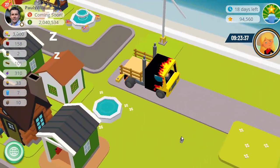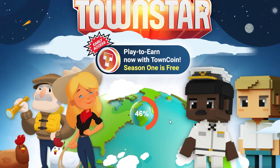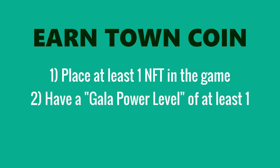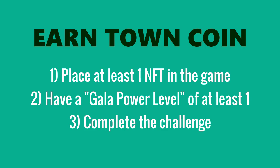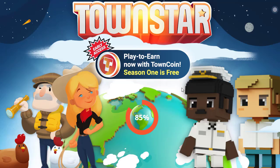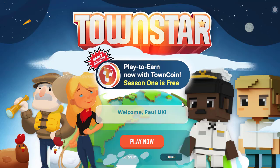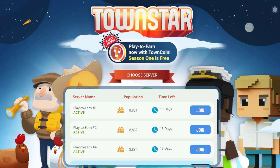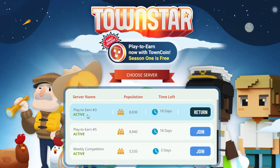I'm going to show you that once the game is loaded, within 60 seconds I can complete the daily challenge. In the play-to-earn game, the challenge right now is simply to get a thousand stars. I can do a thousand stars just by selling a ship load of grapes. This is a farming simulation game — Townstar. We're currently the 6th of January 2022, and in the play-to-earn servers we've got 8,800 players, while the weekly competition has 5,535.